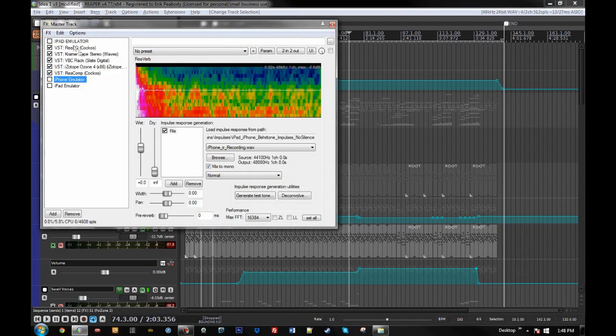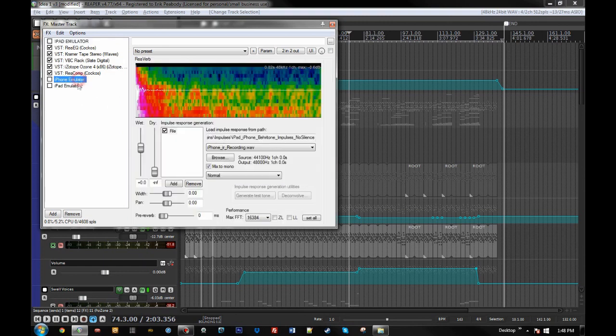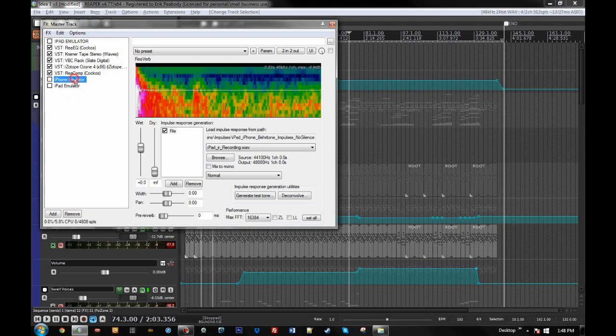There's an iPad emulator EQ — a chuddy little EQ I set up to simulate an iPad speaker, since this is going to be a mobile release. But I found better ways to do that: I found some impulse responses loaded into the free ReaVerb plug-in that comes with Reaper, which I can turn on and off to emulate the sound of those devices.